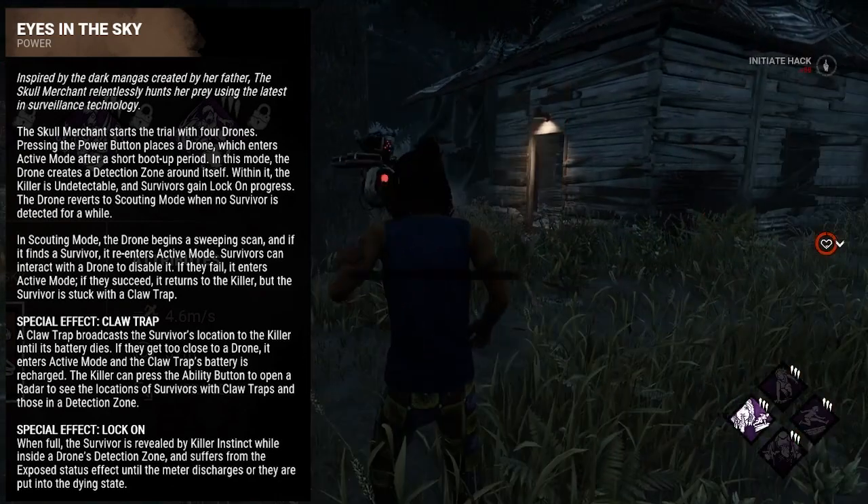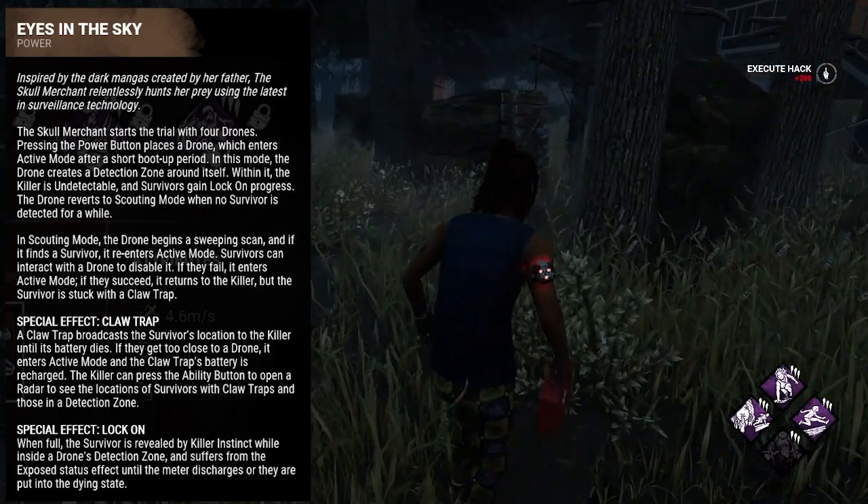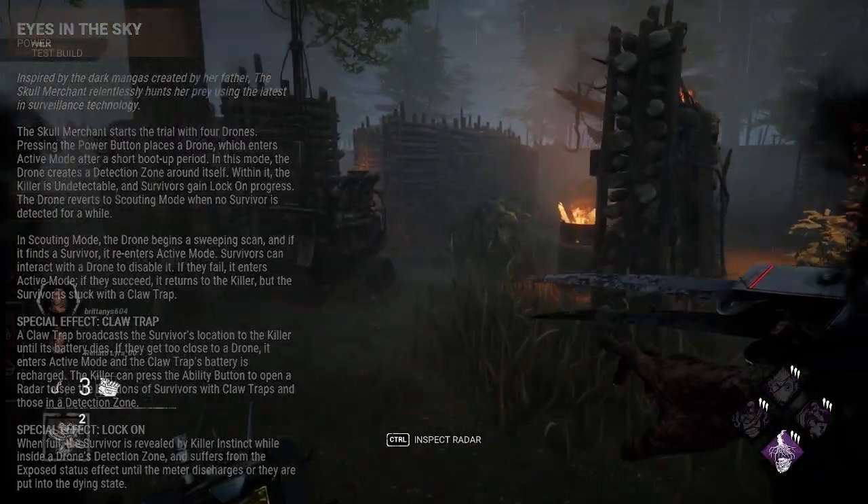Survivors can interact with the drone to disable it. The disable process is a small puzzle, and if they succeed, the drone will return to the Skull Merchant and the survivor will be stuck with a Claw Trap. Claw-trapped survivors are trackable by the Skull Merchant.